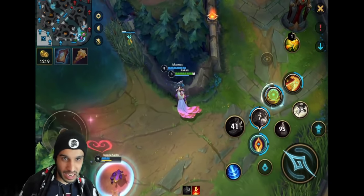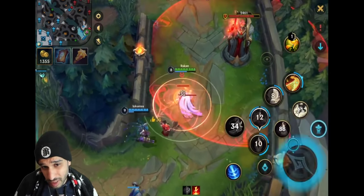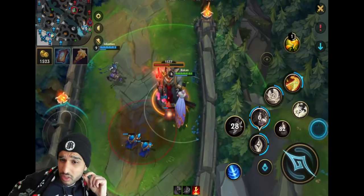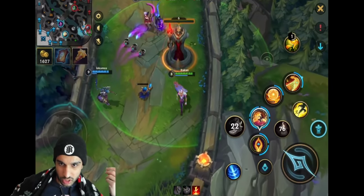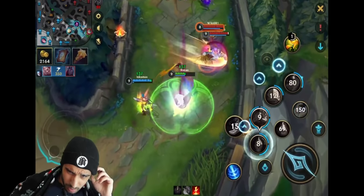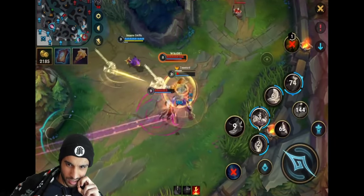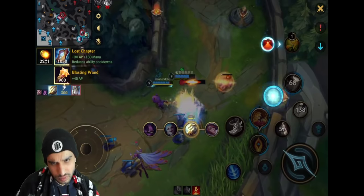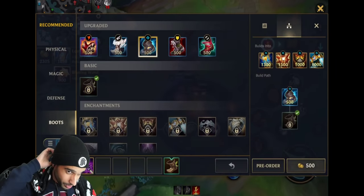I love how Rakan can engage and then disengage too - you can very casually go over a wall, engage, knock up the enemy, and just go right back. There's a Varus - in a 2v1 situation you can actually dive. Nice, there you go! You could have gone a bit earlier perhaps, but he bought enough time for his team. He could have been more aggressive there - the thing with Rakan is you deal more damage than you think. Rakan deals a crazy amount of damage.